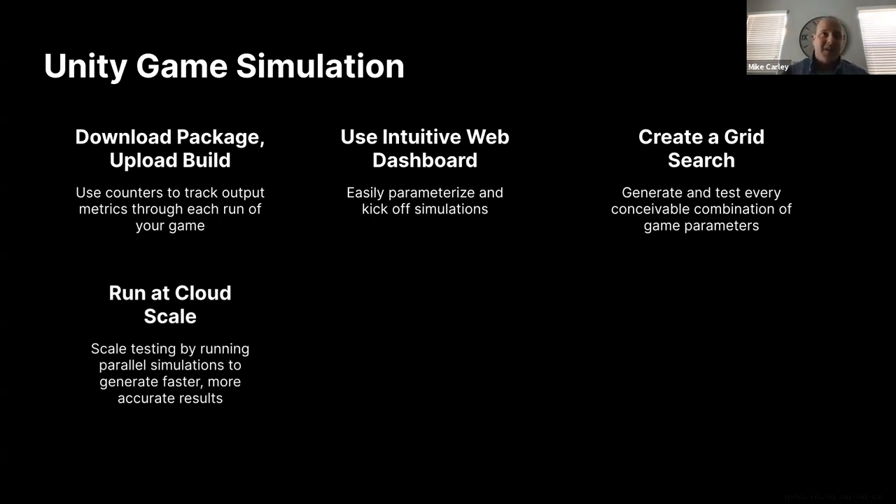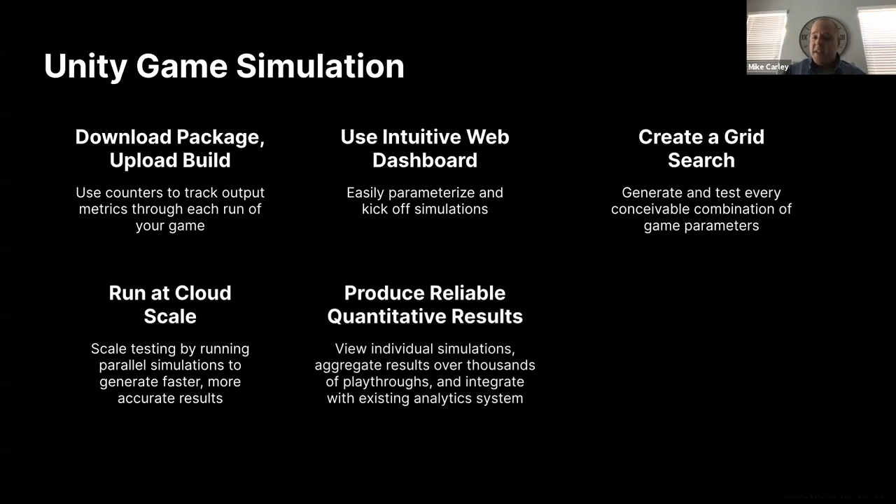You can run these simulations at cloud scale — not only running them in the cloud at a much faster rate, but also running parallel simulations: two, three, five, ten simulations at once. This generates results much quicker than traditional testing methods, and because you're running them over hundreds of thousands or millions of playthroughs, you eliminate outlier results and get a trustworthy set of quantifiable results far more accurate than an oversimplified Excel spreadsheet or a human play tester. You can view results for an individual simulation or aggregate results over thousands of playthroughs.